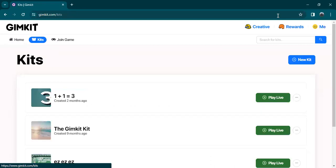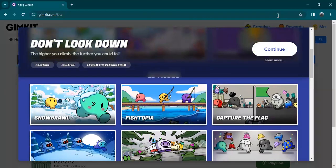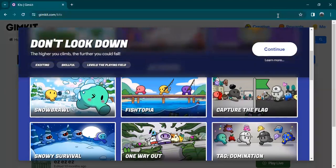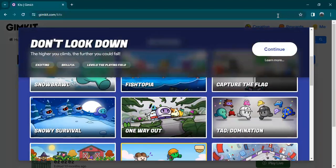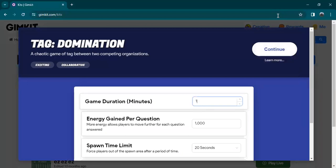I'm gonna go to kits — let's go, 1 plus 1 equals 3. I'm gonna give you guys some tips: if you actually want to get good XP for every upgrade you purchase, you can use tag domination or capture the flag. It's a very exciting game.